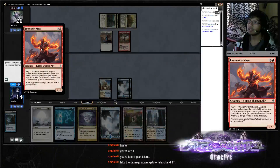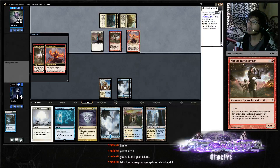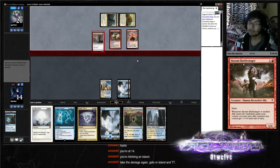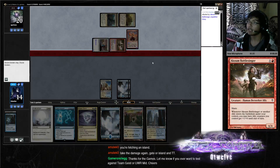Snapcaster Mage. Does it have menace? Taking five again. Take the damage again — Gate or Island, Think Twice, yep.